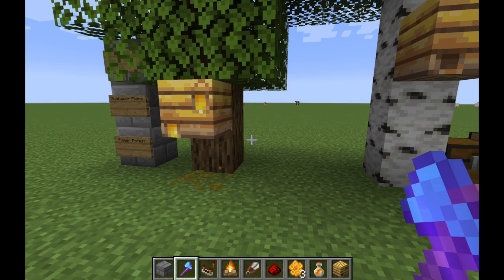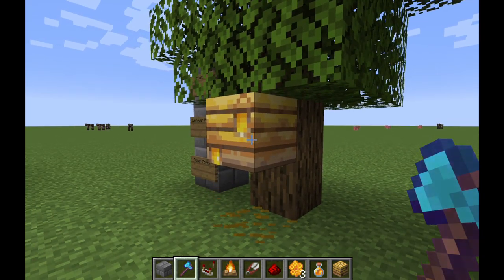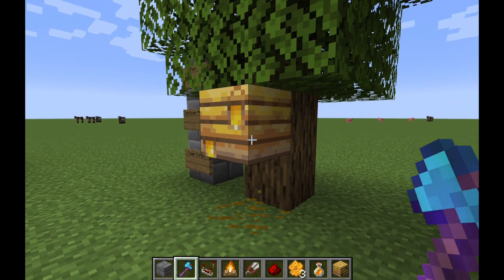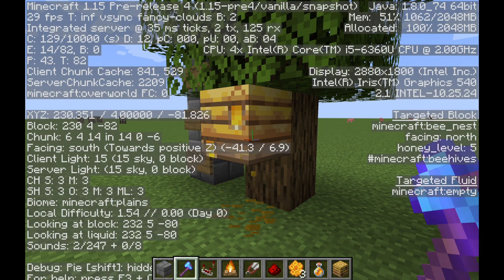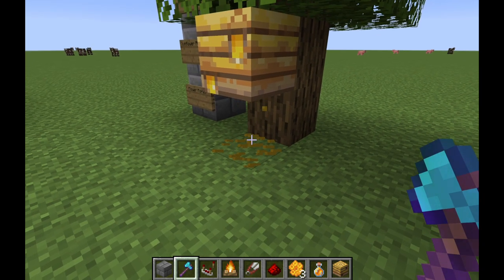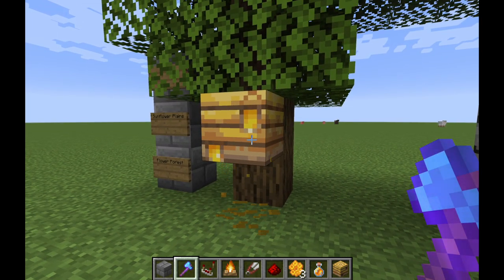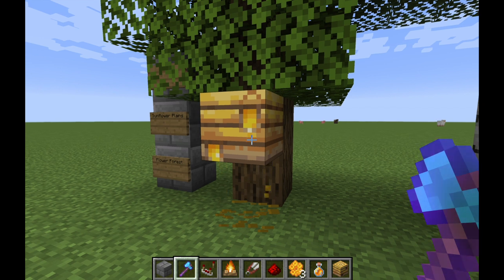You have to harvest bees nests with shears in order to get the honeycombs, and you have to make sure it's at honey level five in order to harvest it. You can check that by hitting F3. As you can see here, this one's at honey level five - you can tell because it's dripping particles and also the texture is different than a normal bees nest.